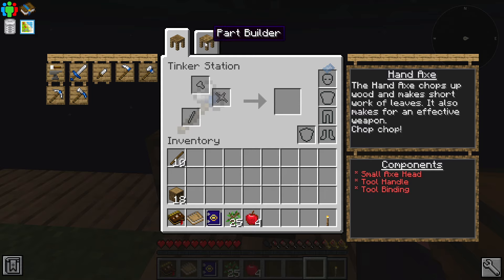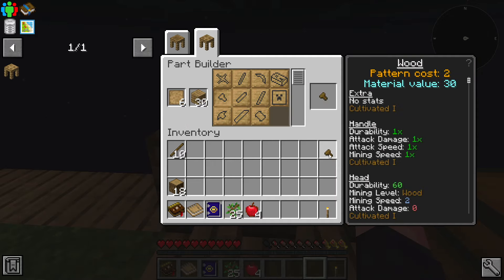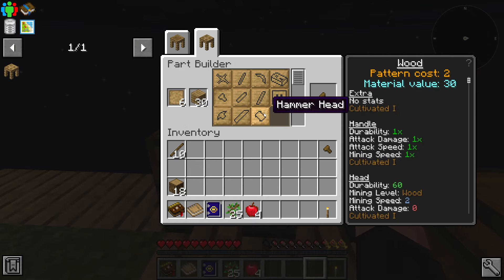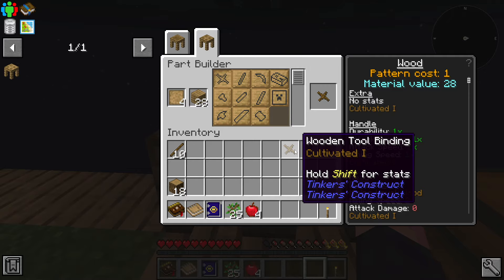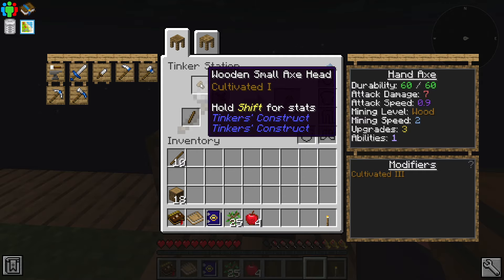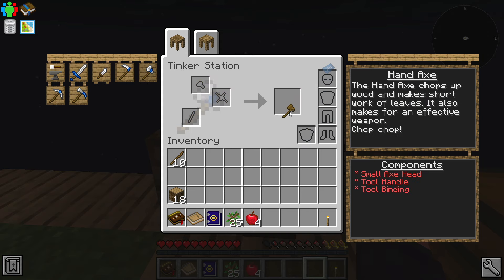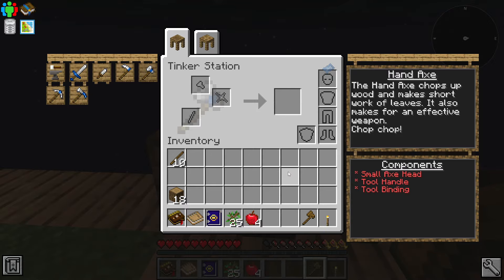So we are going to go back to the part builder. We are going to need an axe head — a small axe head, there you have it. We are going to need a handle and a binding as well. It's going to be a tool handle, that is the one we need, and the tool binding. It's going to be all three. As you can see, we have the wooden tool handle, the wooden small axe head at the top in that diagonal, and then the tool binding on the right. With that, we now have a wooden hand axe, which is going to be very useful indeed.